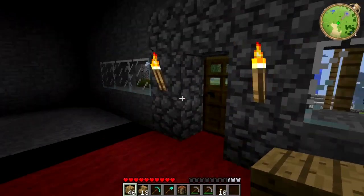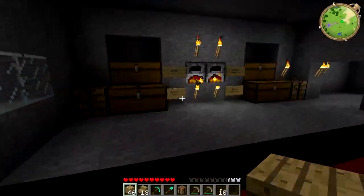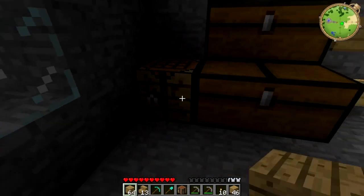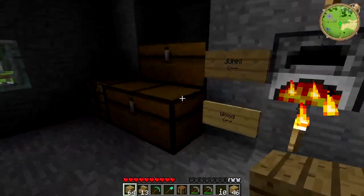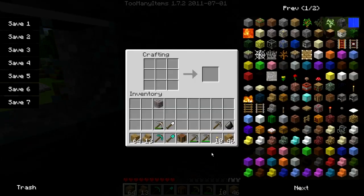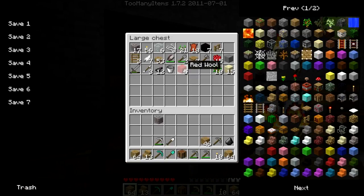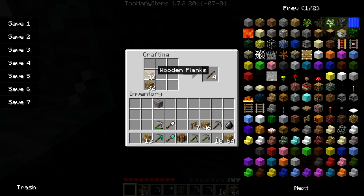I'm not going to be taking these everywhere with me, just when I'm doing stuff like this. So I've got an idea of what I'm going to do for this doghouse. I'm going to take all of this wood here because I'm going to need a crafting box, which I've got in my inventory, and fences. I'll take this stack of wood and make fences, and make a stack of sticks.